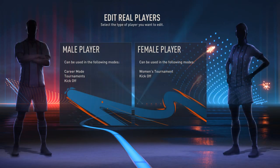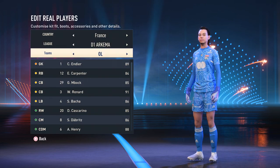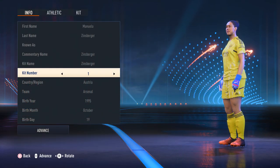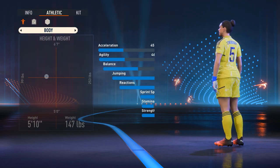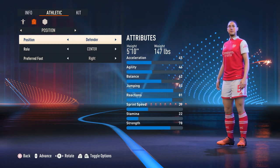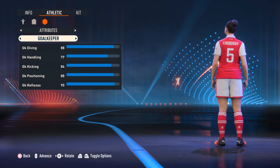This is the section where you can edit your real player — male or female. I'm going to select female and go ahead and select England's Zinnersburg, who is the goalkeeper. You can change the kit number of the player to any number you like. Under Athletic, you can't move anything for the body but you can change the position — if I want this goalkeeper to be a defender, I can make them a defender. Under Attributes, I can adjust the attacking, defensive, and goalkeeping abilities.